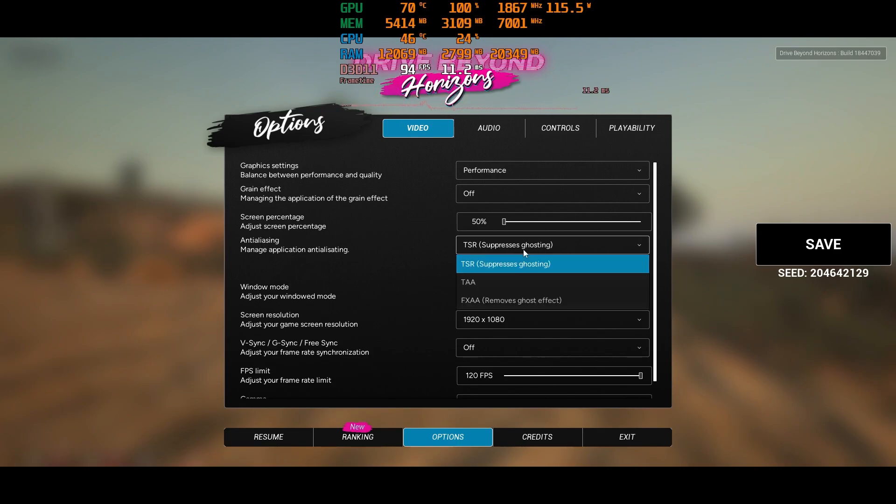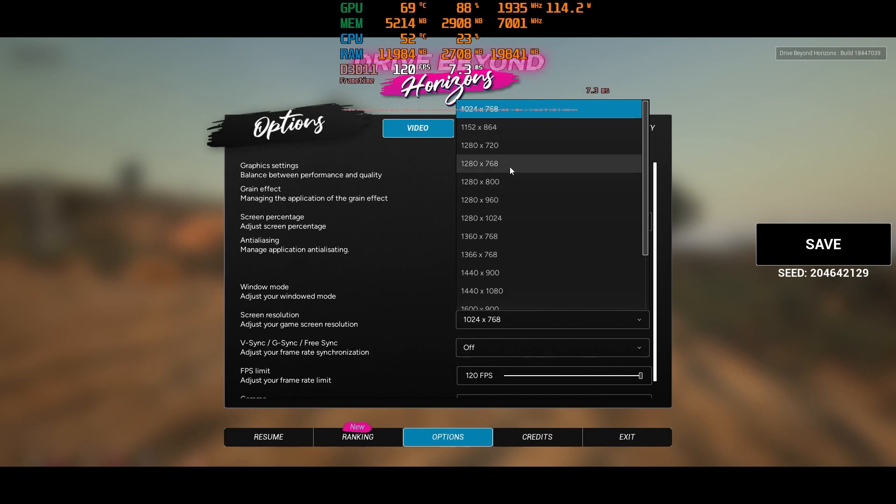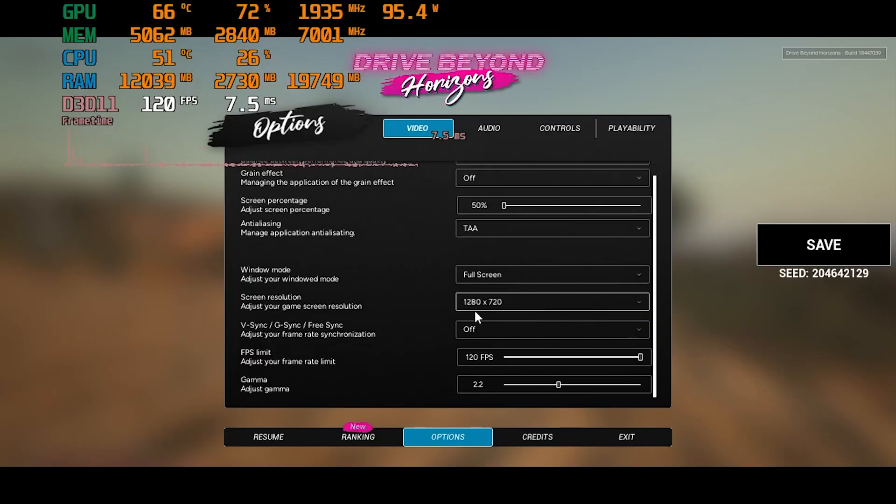For anti-aliasing, select TAA, and for window mode, select full screen. If your graphics card is very low-end, set the screen resolution to 720p and turn off V-Sync. Finally, be sure to save the settings.